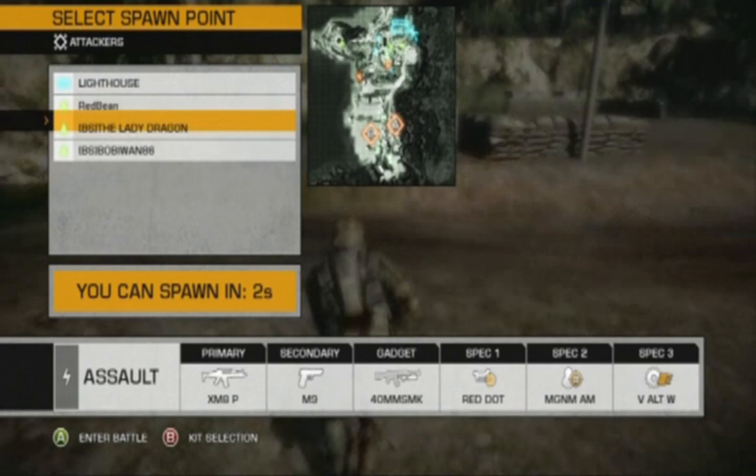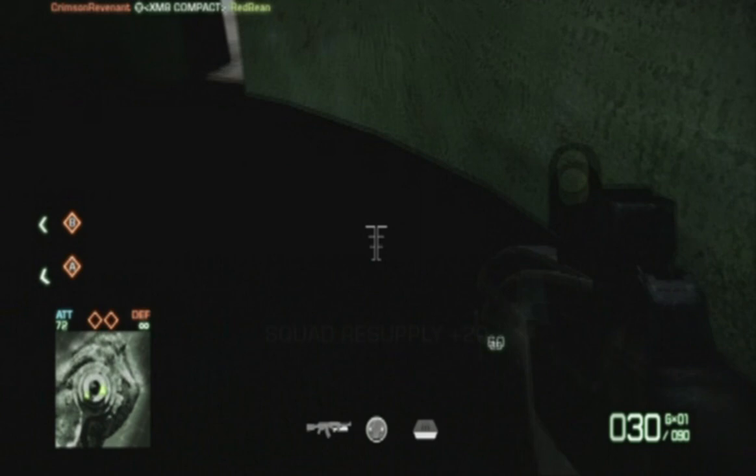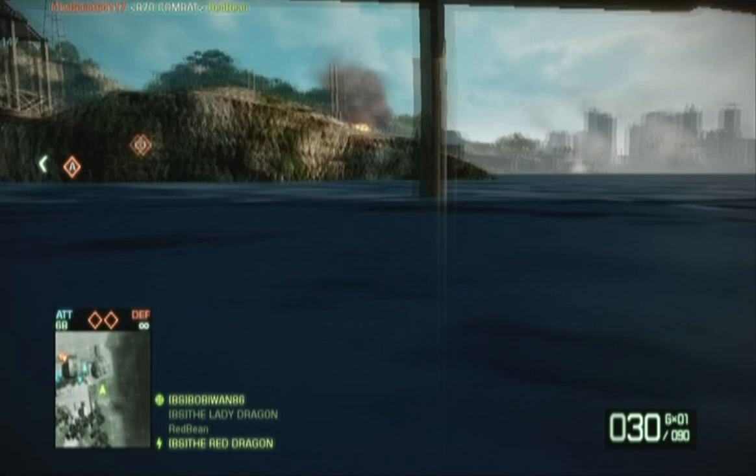If you're running as the assault class, you want to be sure that you're leaving ammo crates out when possible. Right here Bobby tells me he's a sniper in the lighthouse and he's almost out of ammo. So I spawn on him, throw out a crate, and I get an easy 100 points. It's not just about the points — I helped him out. But if you're looking to boost your rating, it's an easy way to do it, and that was only on one person.